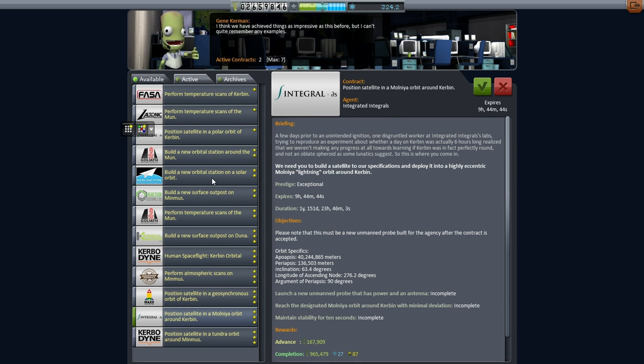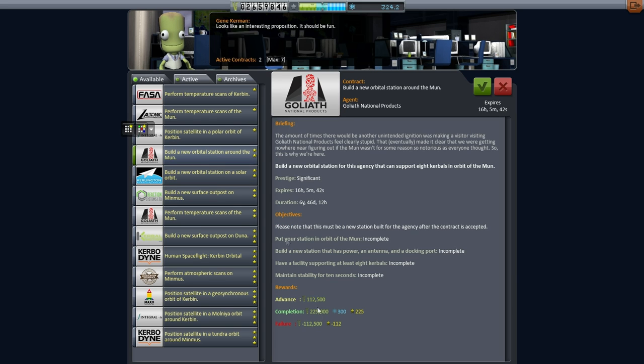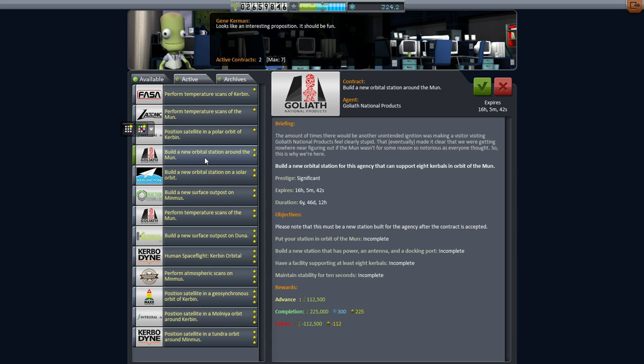New orbital station on a solar orbit — the trick is these are very lucrative. And then you've got these orbital station ones, like orbital station around the moon or around a solar orbit. In terms of funds they don't give very much, but in terms of science they're huge. I guess we're pretty good on funds as it is, considering the cost of our rocket launches. We do have a lot of science, so let's pop on over to the R&D building to see what's what there.